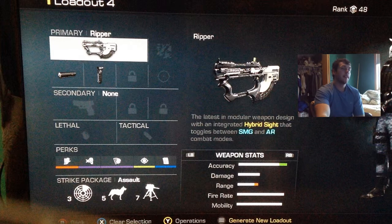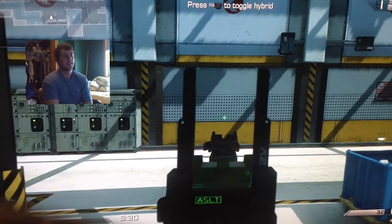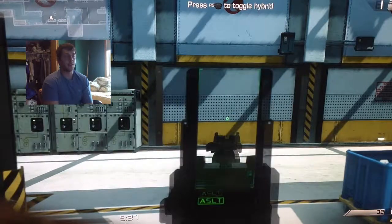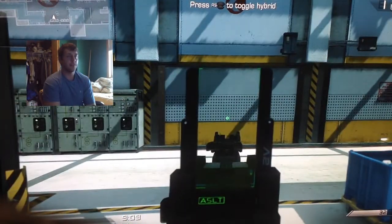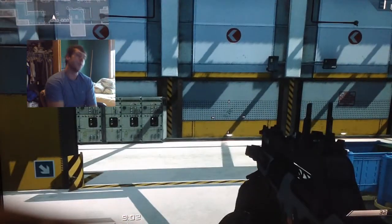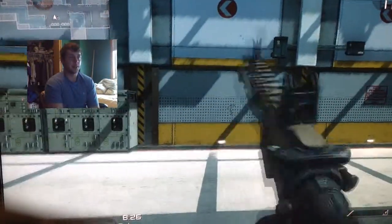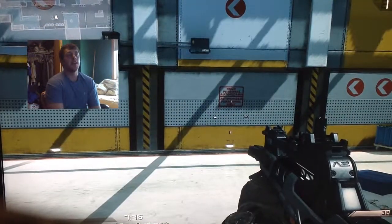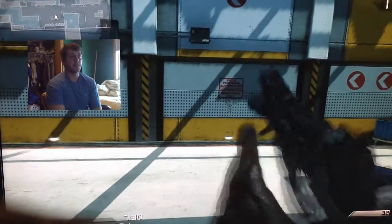Now we'll hop into our first video. Here you're going to see me switching between SMG and assault rifle mode — you aim down the sight and click the right toggle to switch, and it'll say Assault or SMG. Then we move into shooting it as an assault rifle. You'll see how slow it shoots here — it shoots almost as fast as the Remington. You can see how slow it reloads. Now here's the Remington — it shoots about the same if not faster, and it reloads a heck of a lot faster.